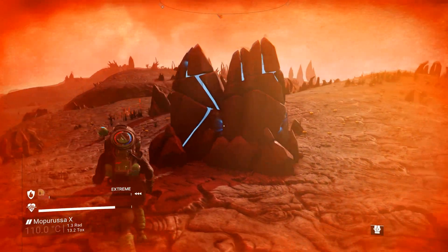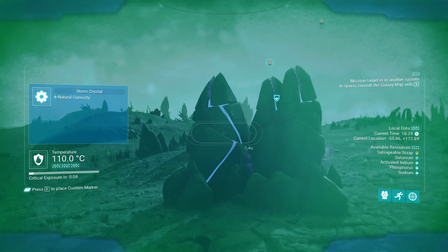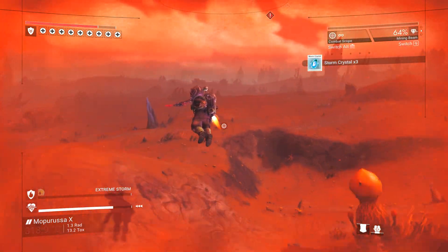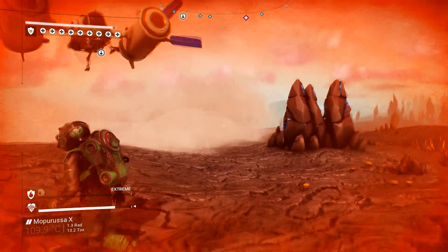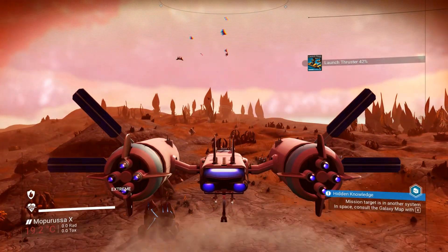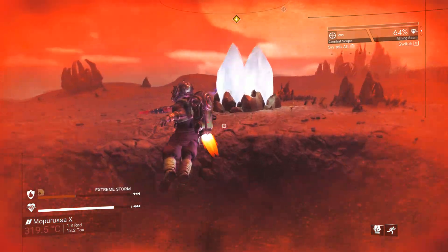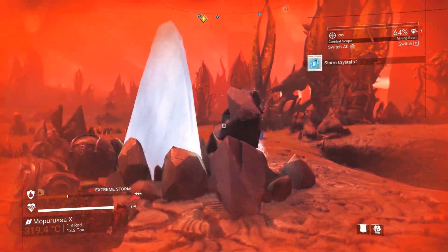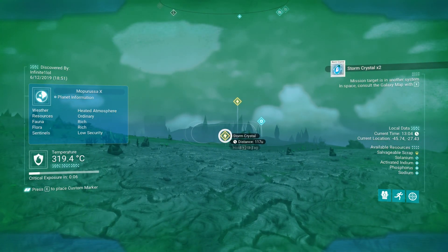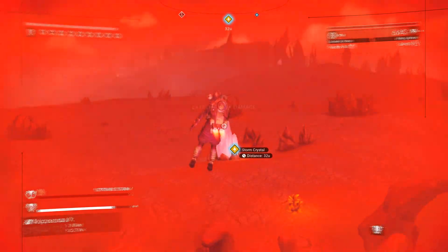Once you find such a planet, go on it and start looking for natural curiosities — rock formations that appear cracked with blue light emitting from inside. During severe storms these rocks open up, exposing the storm crystals inside. You will need to wait for a storm to occur, and if you've been on the planet for some time and the storm hasn't started despite the description listing extreme weather conditions in red letters, then move onto the dark side of the planet or vice versa. During the storm you can see these crystals using your analysis visor thanks to their distinctive yellow energy icon, but really they are so shiny you can see them with your bare eyes.